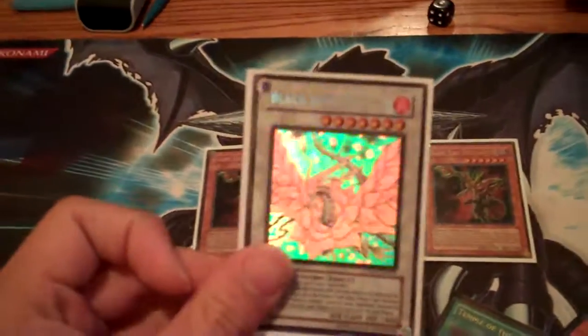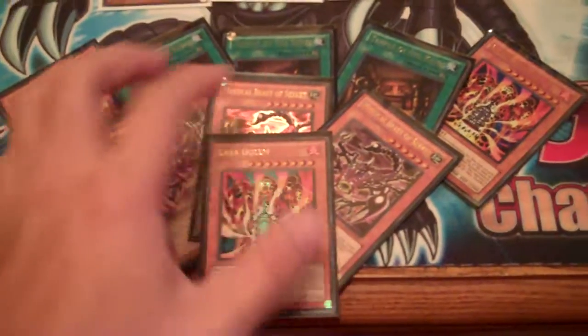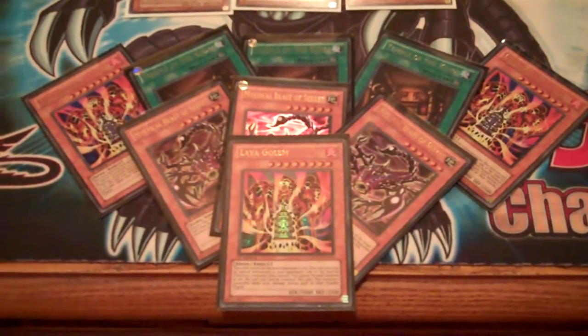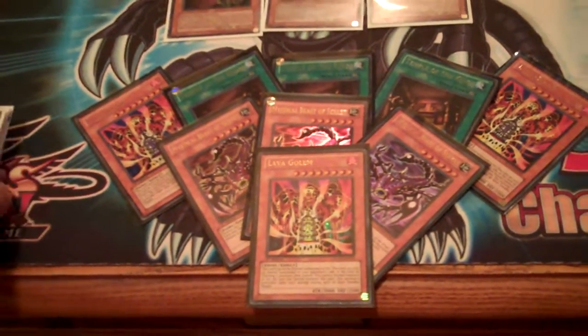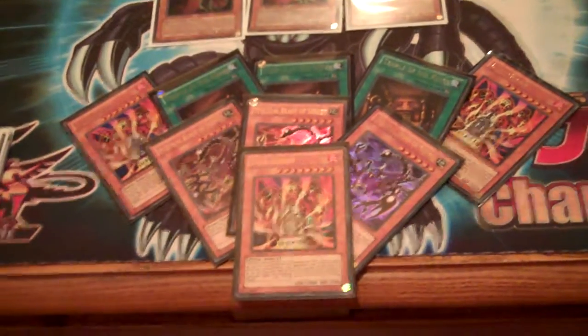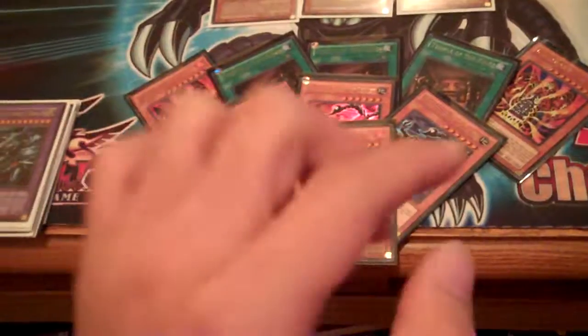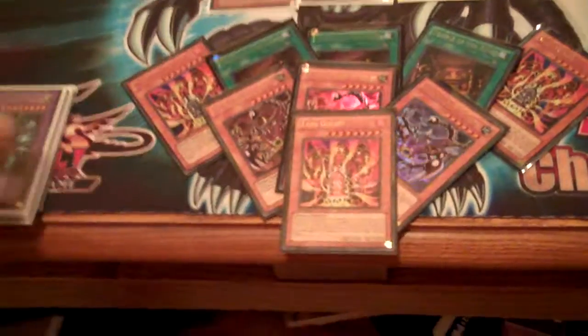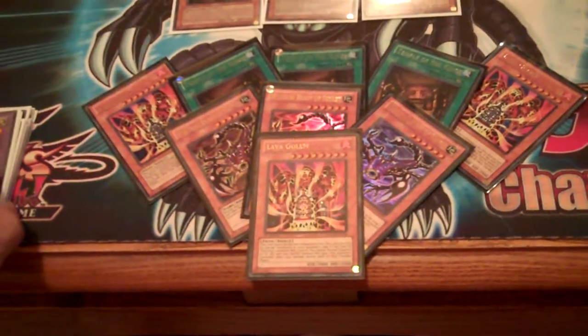Quick rundown: the ultimate lot is the Black Rose Dragon ghost rare; the second lot is the Dark Red Enchanters playset — all first edition, mint condition; and lastly, the Rare Hunters pool of cards, which is the smallest lot. Also, I forgot to mention: the comments section down below is the auction space. You guys are going to outbid each other by posting comments telling me your bids on these lots. Have fun — this is Naruto340, peace out!